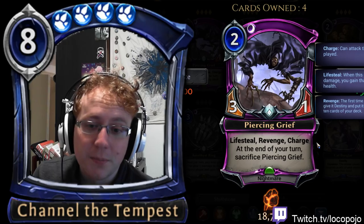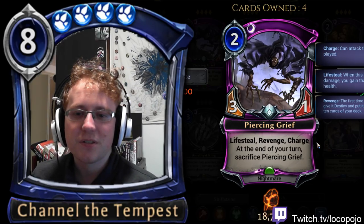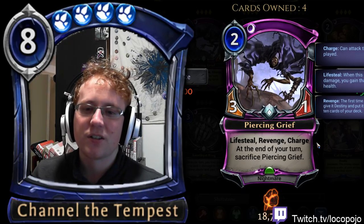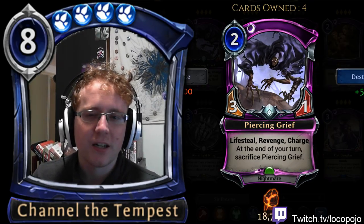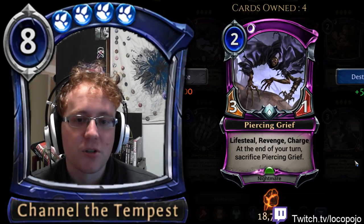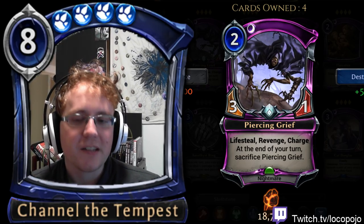Piercing Grief is particularly good in Clock Roach decks — Grief Roaches was the first deck we built from Omens. It fills an interesting niche: it gives some answers to aggro but doesn't actually solve the aggro problem long-term. You still need something at the top to sweep the board, like Hailstorm or Harsh Rule or Lightning Storm. If you can do that, Piercing Grief really helps in the early game with extra health gain and a little extra pressure for control decks.